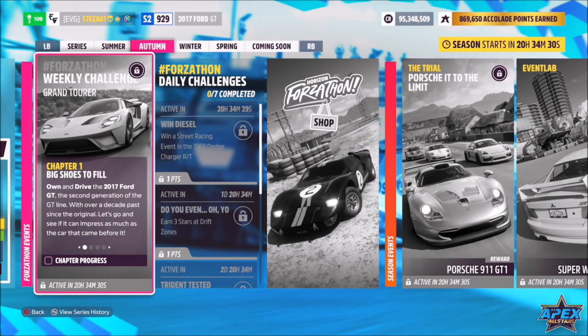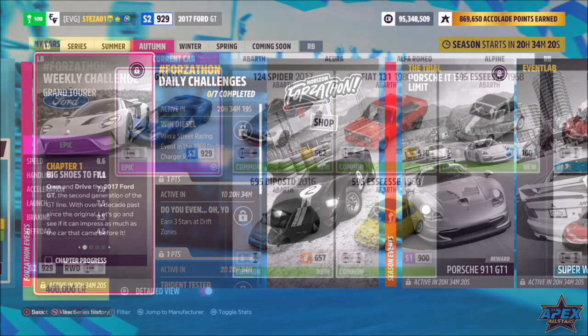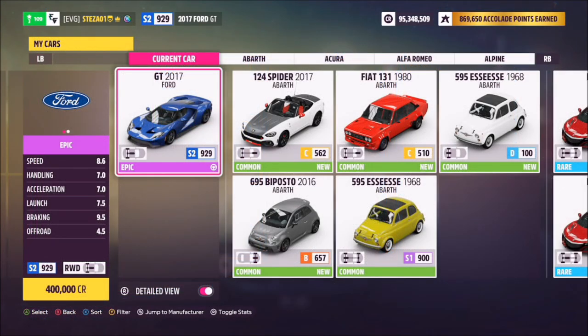Hello and welcome back to the channel. This week's Forzathon guide is called Grand Tourer, which wants you to own and drive the 2017 Ford GT to complete all the challenges. So without further ado, let's get stuck in. The 2017 Ford GT will set you back 400,000 credits from the auto show if you don't own it.